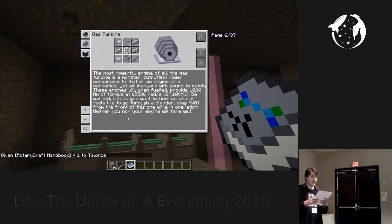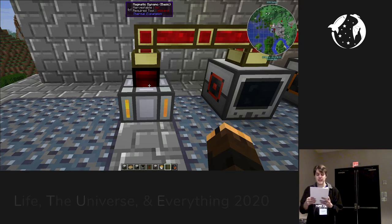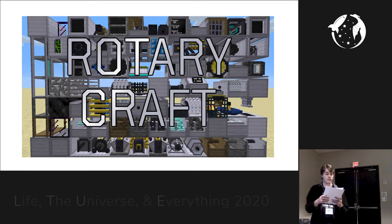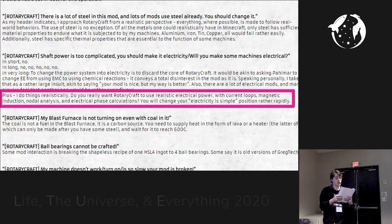People asked Rekha if maybe he could just make the rotating axles power an electric generator, as in other mods, so that instead of the whole axle nonsense, you could just send electric power to your machines. That would be simpler, right? Let me read Rekha's response: "I do things realistically. Do you really want Rotary Craft to use realistic electrical power with current loops, magnetic induction, nodal analysis, and electrical phase calculations? You will change your 'electricity is simple' position rather rapidly."